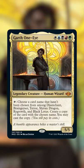Here is a sweet combo with the newly previewed card, Garth One-Eye. This combo requires Garth and two other cards. First we need to give Garth haste so he can immediately tap to activate his ability. We're using Mass Hysteria for this.